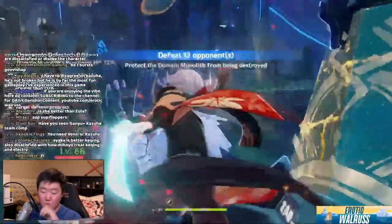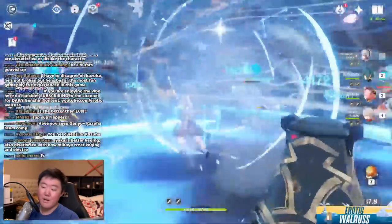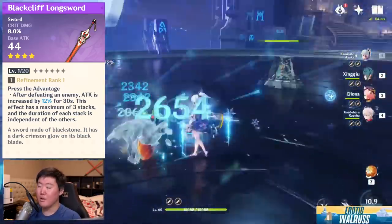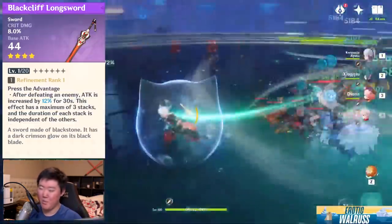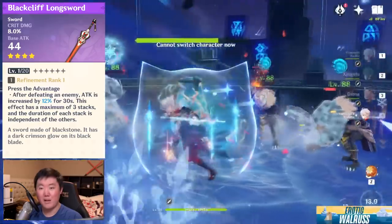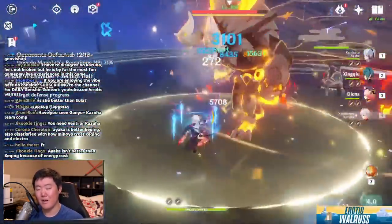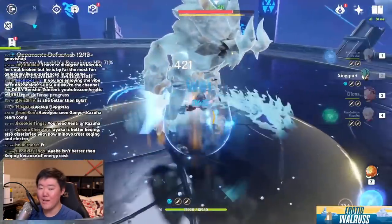Let's talk about Ayaka's weapons — they're also very free-to-play friendly. One of her better weapons is the Black Cliff Sword, which you can get in the shop for Stardust. The Black Cliff Sword is at times even better than the BP weapon, the Black Sword. Overall, the Black Cliff Longsword is going to be the better option. However, if you can't stack it — such as when fighting bosses or elite monsters — you won't be able to get two to three stacks, which hurts its DPS output. It still works as a stat stick for Crit DMG though.